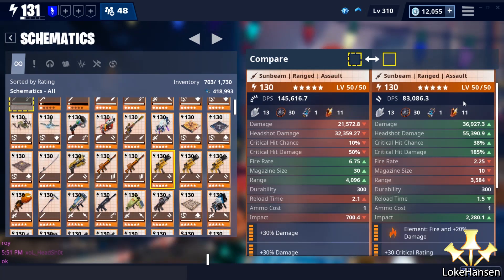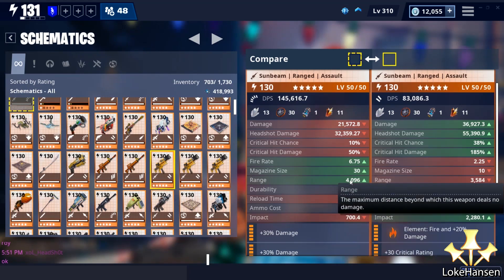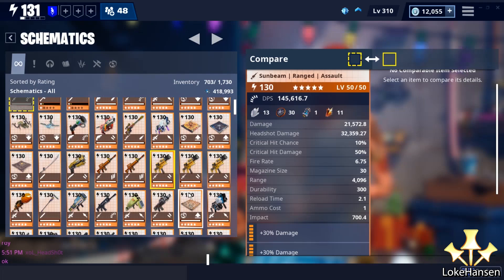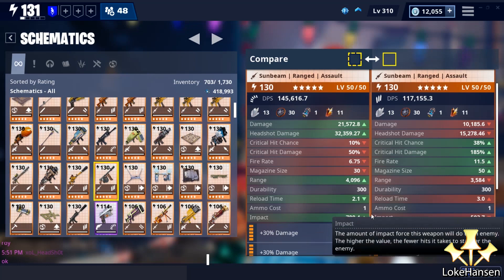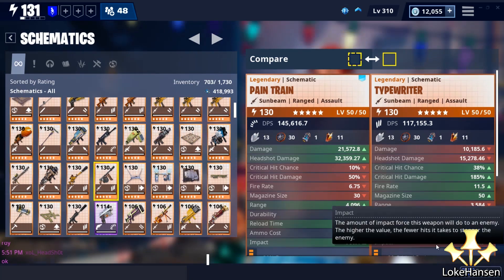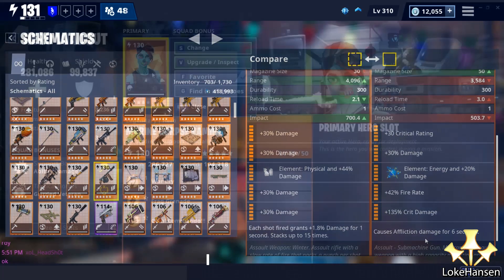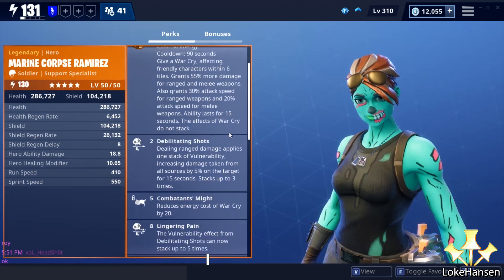Even comparing it to my Hydra — my main favorite weapon in the game — it has so much more DPS. Of course it doesn't have anywhere near the same amount of impact, so it's a different type of weapon entirely with longer range. The unreal amount of damage you're getting with this light ammunition weapon — buy it from the event store right now. If you're missing out on this you're going to be really sad later on. It is power creep like nothing else, getting so much more in a single weapon than ever before.